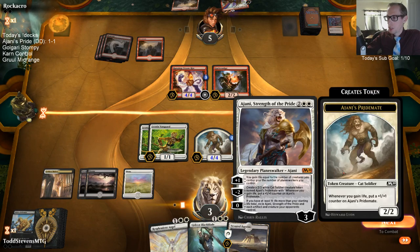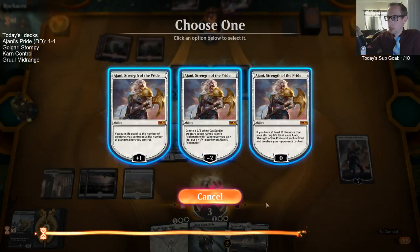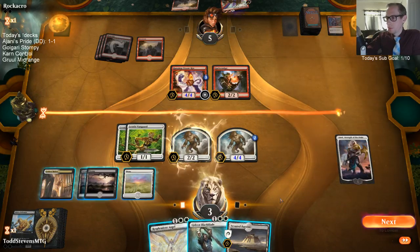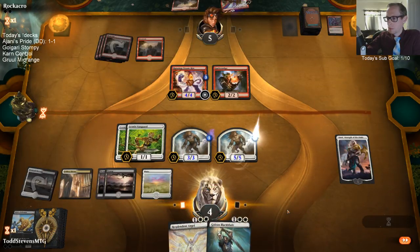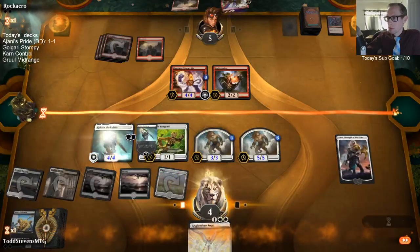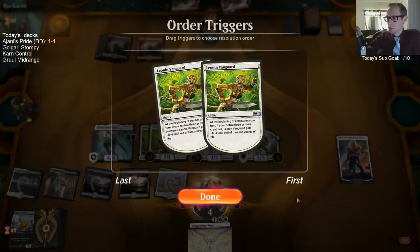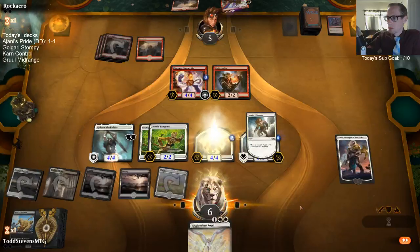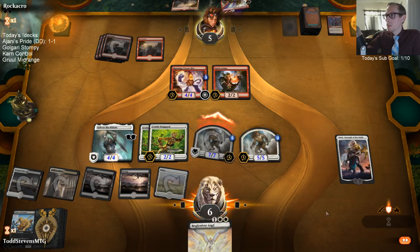If I play Resplendent Angel I have to tick up Ajani. I kind of want to minus Ajani — let's do that instead and play Gideon. I will defend the weak at every opportunity, lend you my strength. And of course giving this creature Lifelink, making it a 7/7 lifelinker.